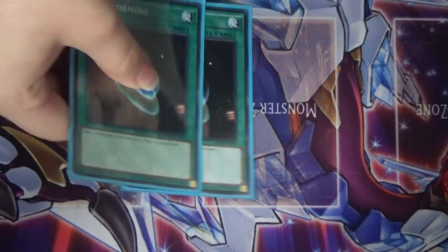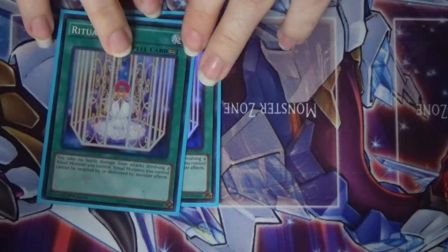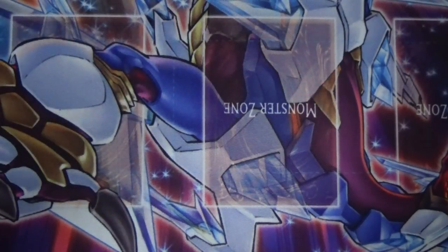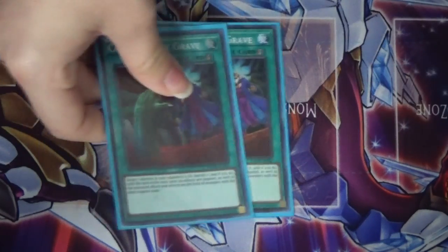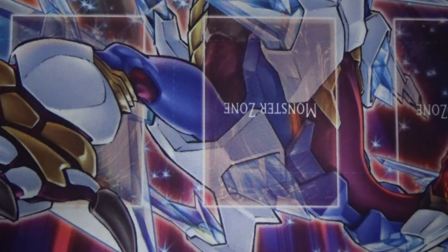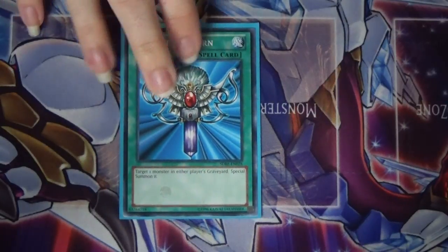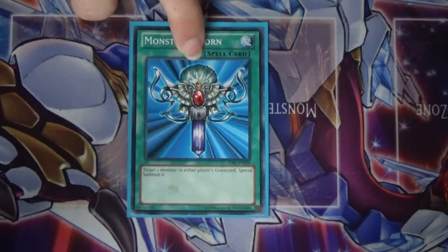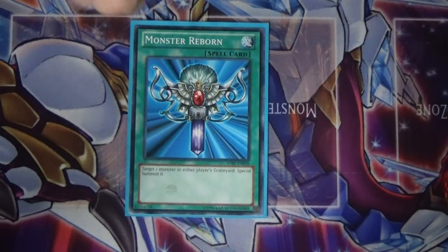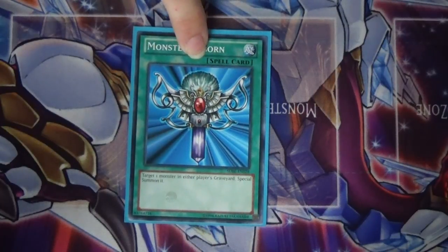We have two Terraformings just to search Breaking of the World. Two Ritual Cage to protect from battle damage and monster effects. Two Called By the Grave because it can help boost you a little. And one Monster Reborn because honestly this card has saved me in games where I'm bricking — I can swoop up my Demise or grab one of my opponent's stronger cards. It has saved me in some games.